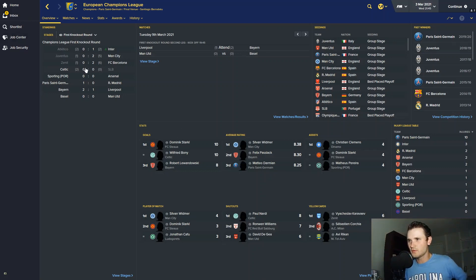We have the results from the last video - hopefully that's not a spoiler. Inter went through on away goals over Atletico, Manchester City dominating Juventus, FC Barcelona doing the same dominating Zenit, and Celtic earning their way through against Benfica. Today we have Liverpool versus Bayern, Manchester United versus Basel, Arsenal versus Lisbon, and Real Madrid versus PSG.